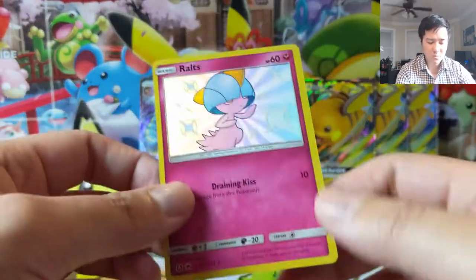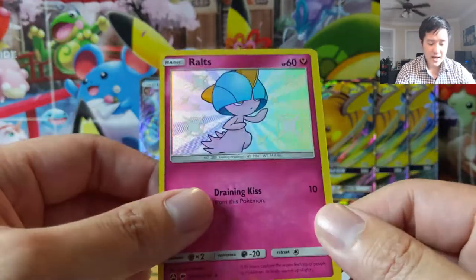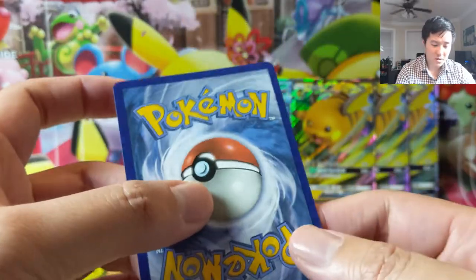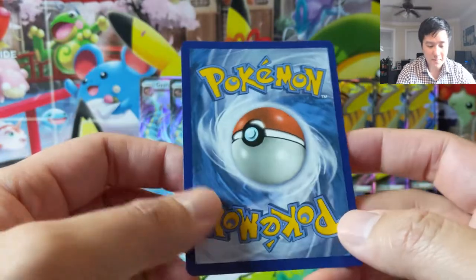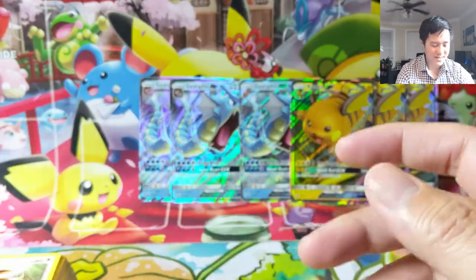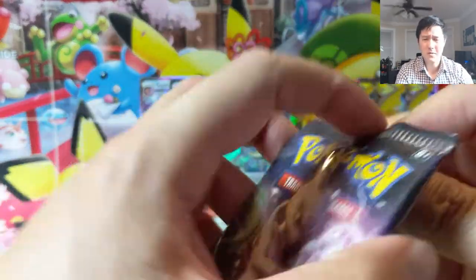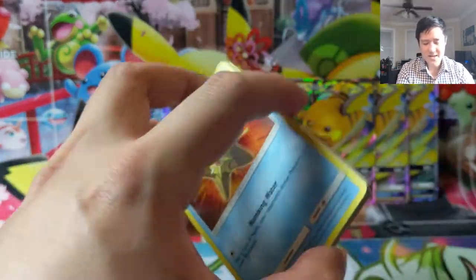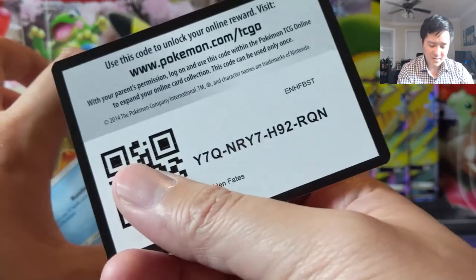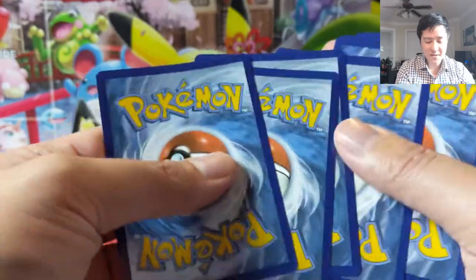Ooh, shiny Ralts — nice! Caught a handful of these on the second half of the December community day. I feel like Ralts was the one I saw the most of as far as shinies. I find it fascinating that the front is off-center but the back actually looks pretty good, and that's kind of annoying. I wonder if that makes it even more difficult than it should be to get a perfectly centered card when the front and back aren't even aligned correctly. Next time we pull a shiny GX we'll see if that's limited to the non-GX shinies.